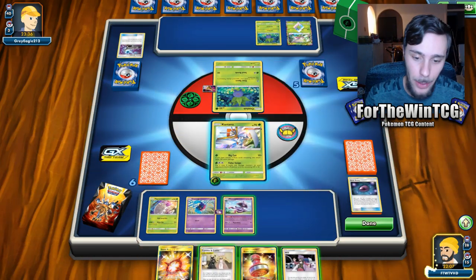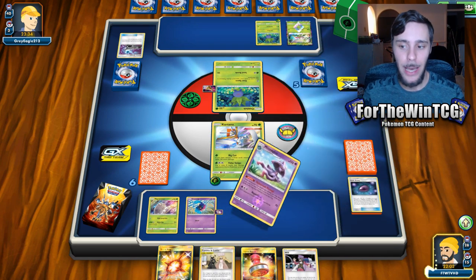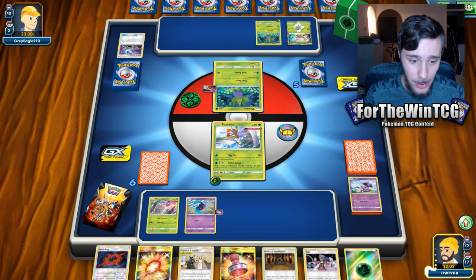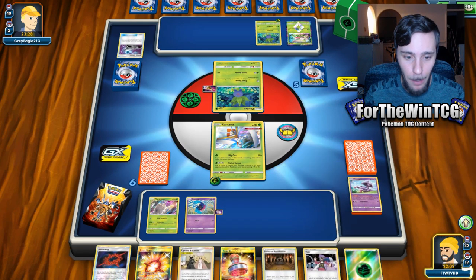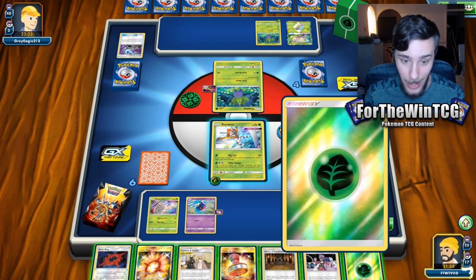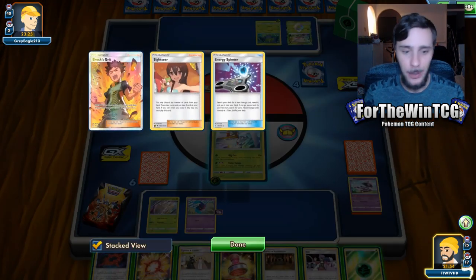We can play the Will and go for it, but I want to hold the Will in hand. Let's Mismagius now and see what we get. Another Beast Ring - that's dope! That means we have both our Pokemon pretty much ready to go, which is sweet. We're going to get the KO with this Ferromosa. If they come up with a Vileplume GX we'd have everything in hand ready to go as well, which is sick.